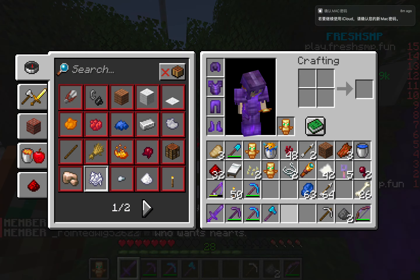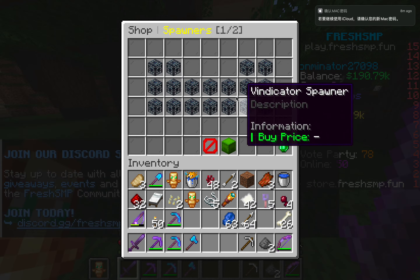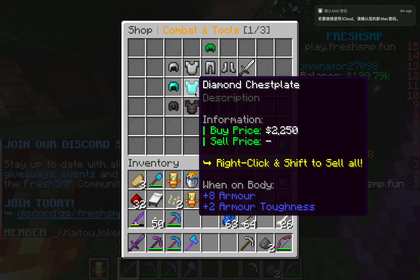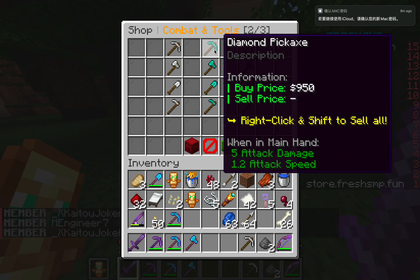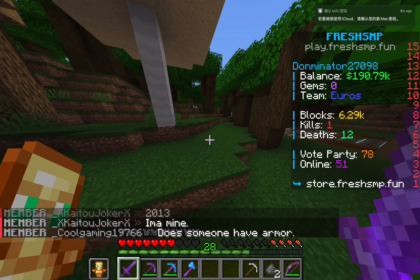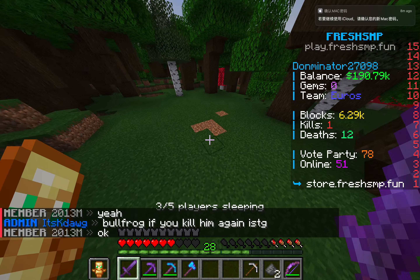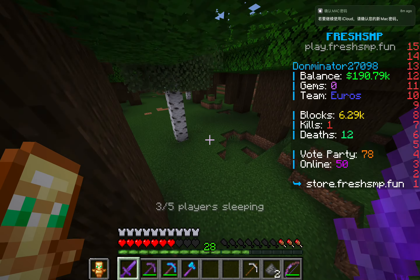You can type /shop and it will take you to the server shop. Just so you know, spawners don't actually work there. There's redstone, combat gear — diamond gear isn't actually as expensive as you might think. But raw diamonds cost just over one thousand dollars, so instead of buying diamonds you should consider buying the tools or gear directly.